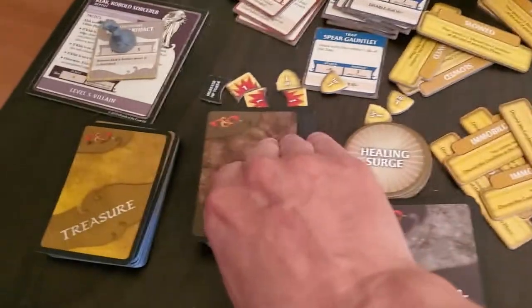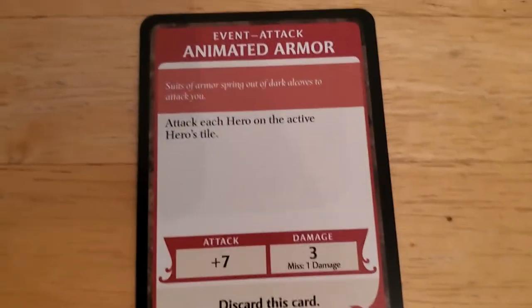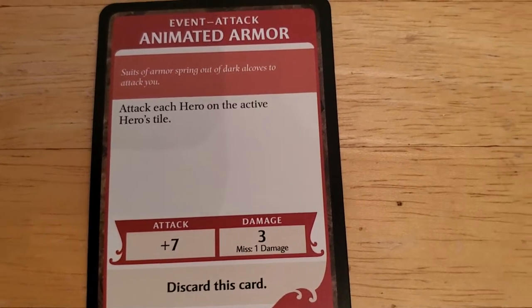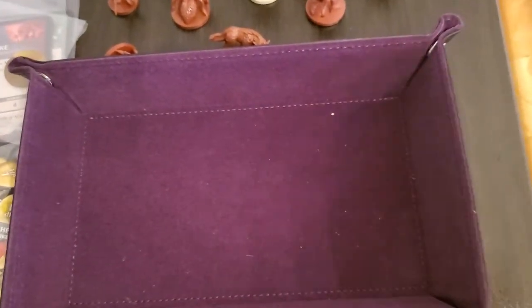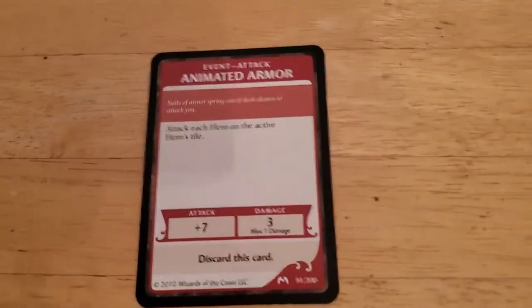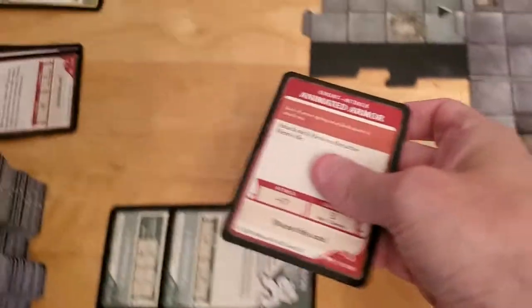First up, the encounter we can't do anything about — I hope it's not terrible. The Mated Armor: attack each hero in the active hero's tile, that's just Arjun. If this hits, Arjun is dead. It's a plus seven, so it needs to roll... oh good, it's a one. But it still does one damage unfortunately. So that event goes away.